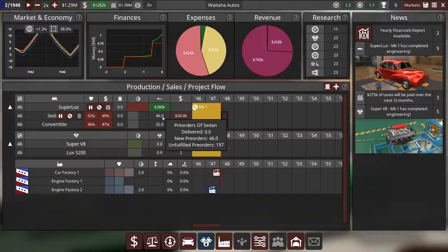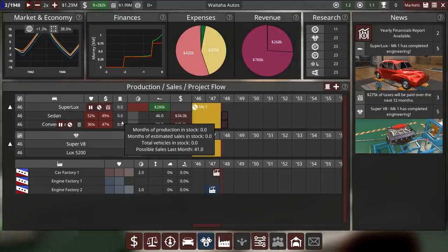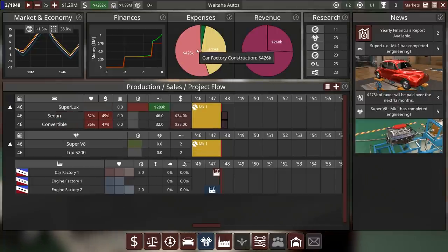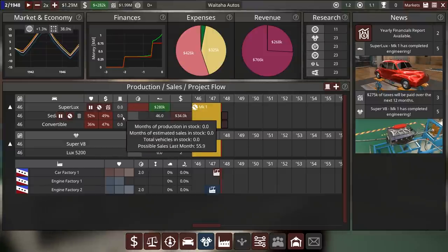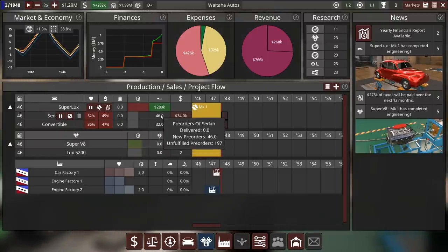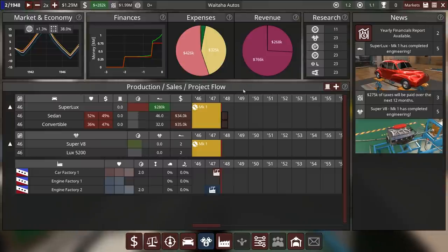Production month 25 — there we have it. Demand is pretty high, look at that. There's now a significant wait time on the car. The stock display is still not quite working as intended — it's supposed to show you negative months of stock, meaning how many months it would take to produce all outstanding orders at full factory capacity. But overall this is looking pretty solid so far.